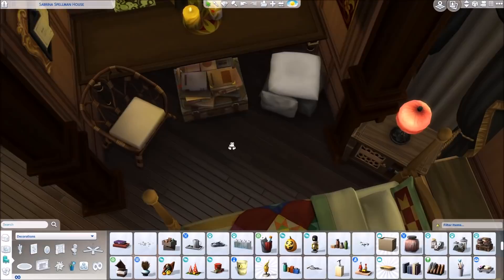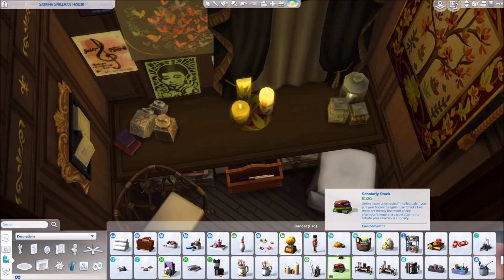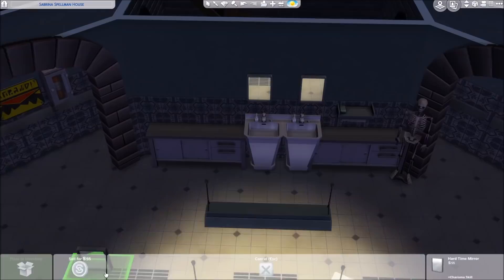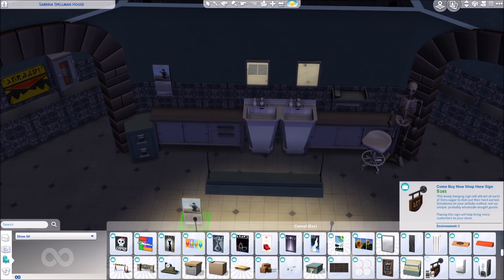Basically all of the people who live in this house in the series can also in their Sims form live there. So we have one for cousin Ambrose, one bedroom for Hilda and Zelda, and one for Sabrina — so we have three bedrooms for four people. Why did I say five all the time?